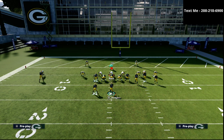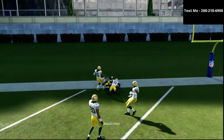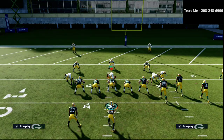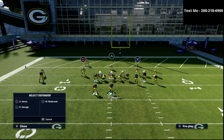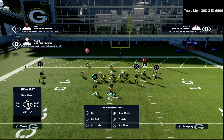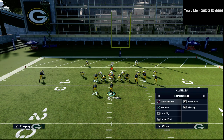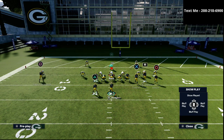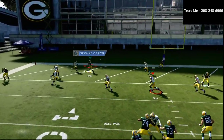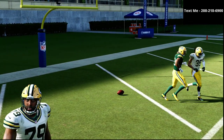The point is you have answers for man coverage and zone coverage depending on how they play the running back. Most people don't realize that the most important player on the field is actually the running back. This leads opponents to drop everybody into coverage, but if you run zone on the left side, it doesn't matter — the wheel route is going to get open in the back corner of the end zone. Zone coverage can't stop it.